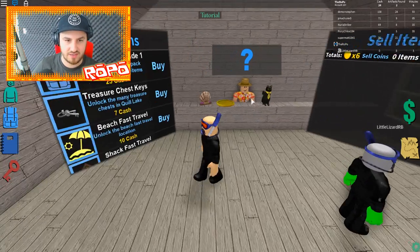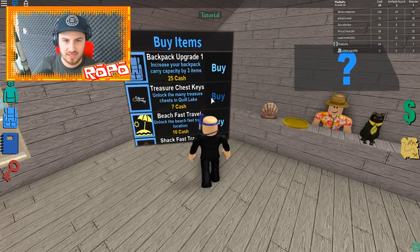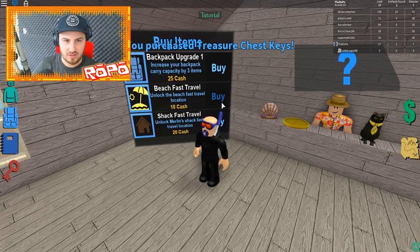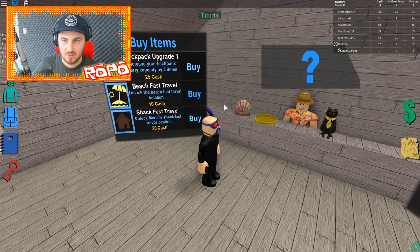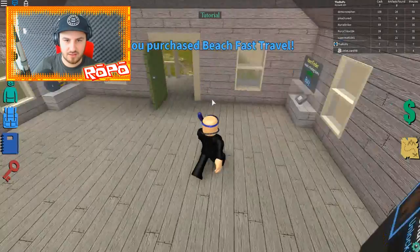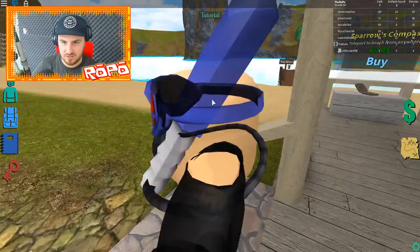We're gonna have to go on a little dive expedition now, real quick, and see if we can — oh, treasure chest keys for 7. That's probably a good idea to buy. I'm kind of just underwater already — hey, did you just jump in? Yeah, I got a coin for it! Okay nice, well I'm coming, I'm gonna jump in too and see what's going on.